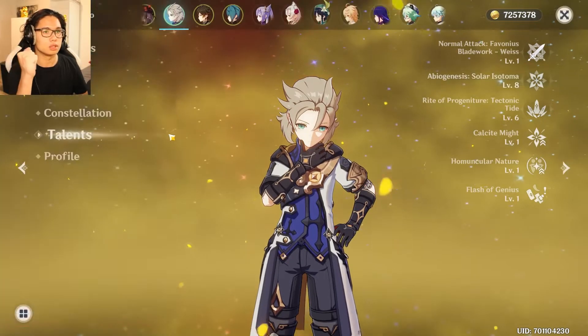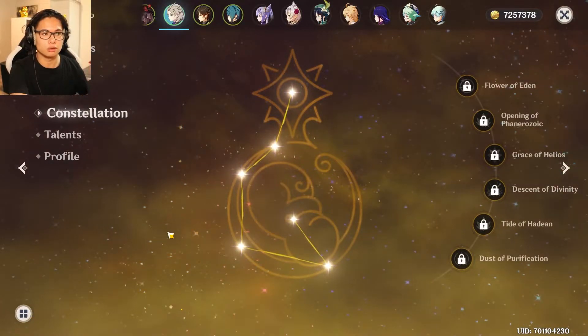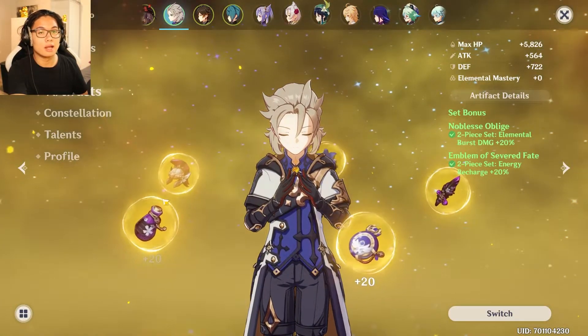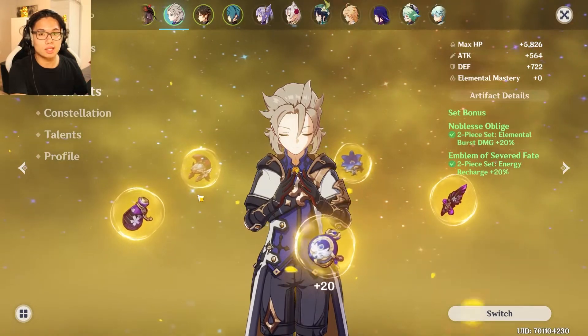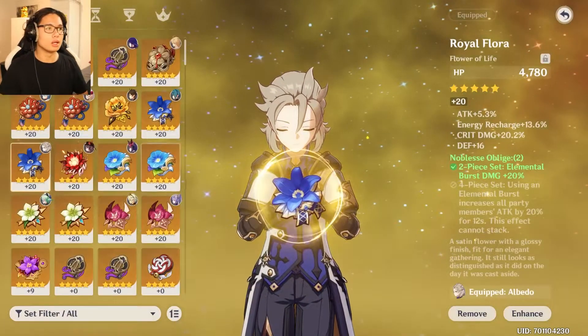You just need to be C0 — this is an affordable guide covering C0 Albedo. His artifacts are actually the most important thing. What you want to get is a subset of crit damage, crit rate, defense, and defense percent. Let's get started.